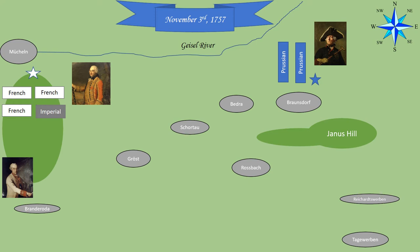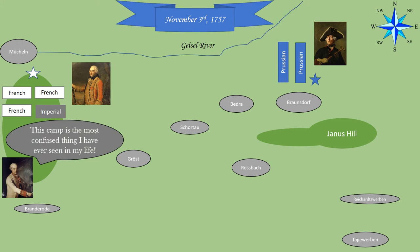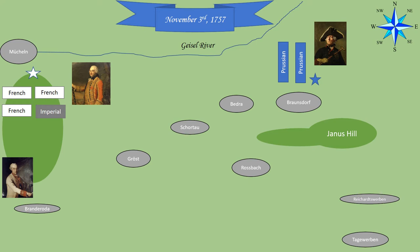According to Hildburghausen, the camp layout was, in his own words, 'the most confused thing I have ever seen in my life,' as for some reason Soubise had set up his camp headquarters in front — north of the camp — where he thought the Prussians would attack from. In addition to the poor layout, the Allied troops were low on supplies, because they had been loitering in the same region for a month and had been going without regular rations for about a week. Eventually, Soubise agreed to shift the Allied position to face east, after receiving reports from his scouts about enemy activity there.